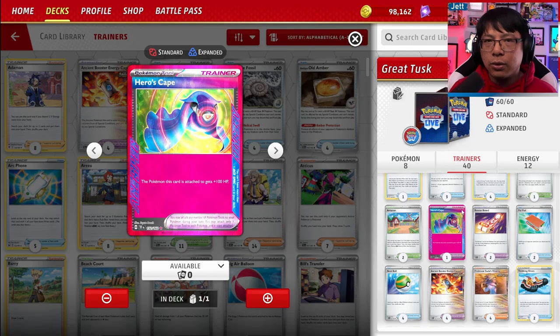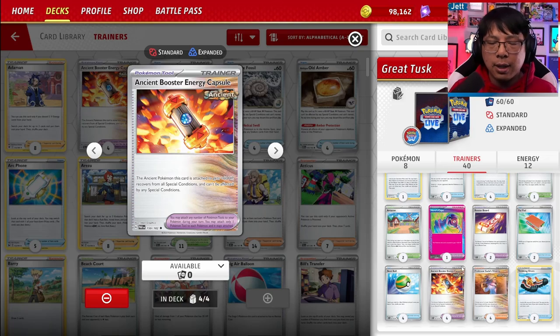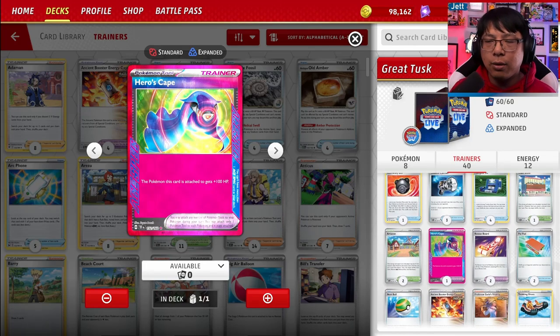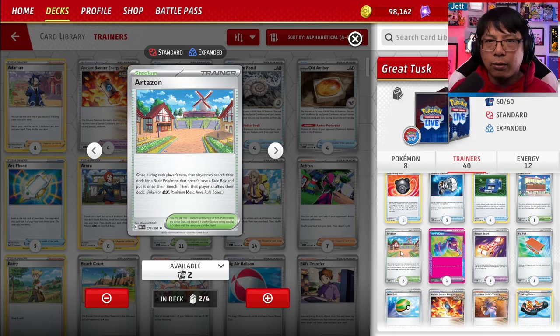Booster Capsule and Hero's Cape are meant to boost Great Tusk's HP. Ancient Booster Capsule increases Great Tusk's HP by 60. And then Hero's Cape, which is our ACE SPEC — we can only have one in our deck — boosts Great Tusk's HP by 100, making Great Tusk incredibly difficult for a number of decks to knock out in one hit. Artisan helps us get our non-rule box basic Pokemon from our deck and onto our bench — great for getting out Great Tusk, Mawile, and Confei. The only thing it can't get is Greninja and Pidgeot, which is fine.